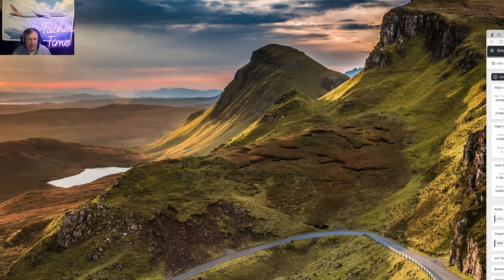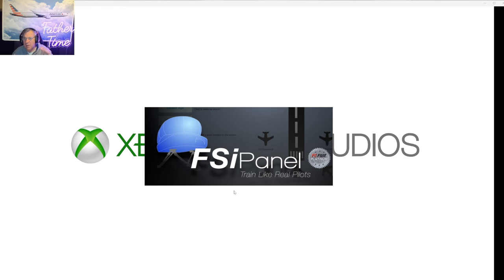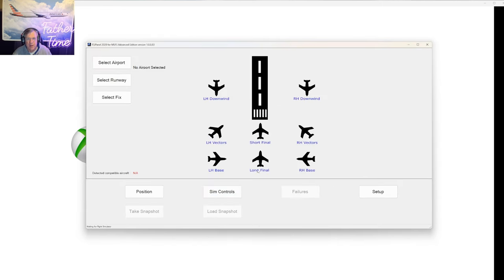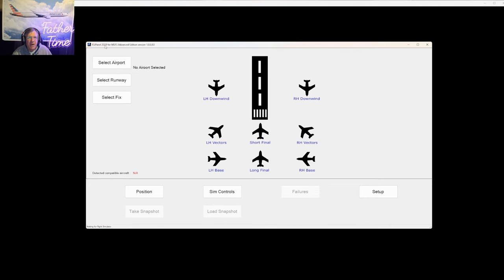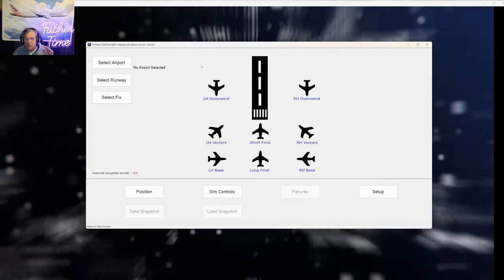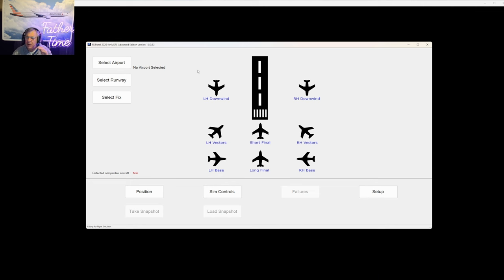I'm going to start up Microsoft Flight Simulator, and while it's starting I'll give you my FSI Panel briefing. FSI Panel 2020 for Microsoft Flight Simulator — this was really big over on P3D. JP has now fully integrated it into Microsoft Flight Simulator. Every day, when he's not flying as a captain, he seems to be putting on either a new scenario or a new feature. The reason it's 'Train Like a Real Pilot' is that in the simulator we have two two-hour blocks — usually the captain flies the first block, the FO the second — and we have to meet FAA requirements for our particular aircraft, so it's multiple approaches.